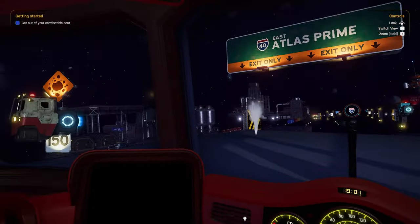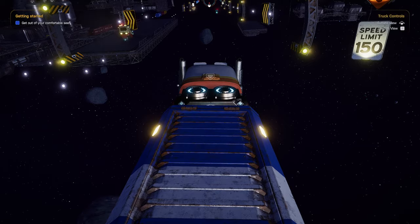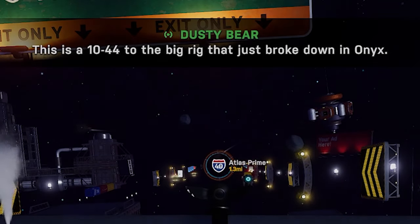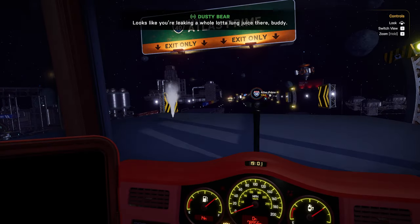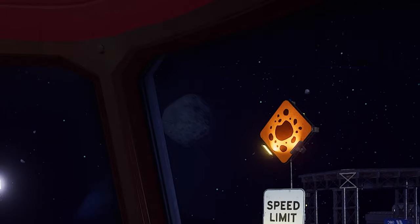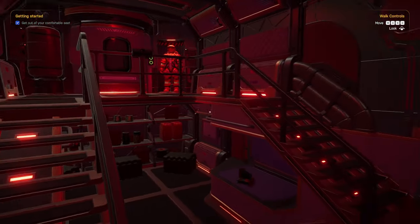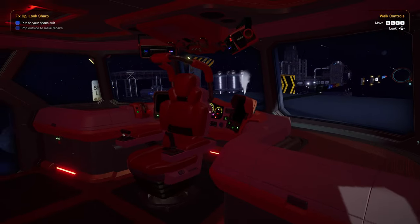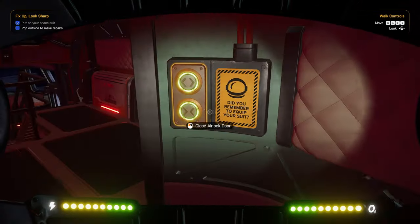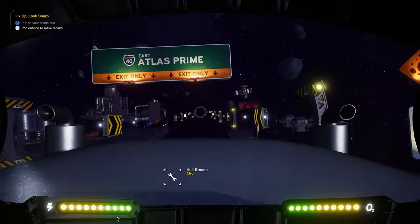The Star Trucker demo starts us off in the front seat of the shuttle, with an overwhelming amount of buttons and controls at our disposal. A warm voice calls out to us over the radio. And literally within the first five seconds of the demo, I'm immediately taken back by the ability to just get up and walk around the interior. Not only that, but we can put on a spacesuit and exit outside into space. Just being able to leave the vehicle is a huge statement for me, because it's something a lot of driving sims just don't offer.